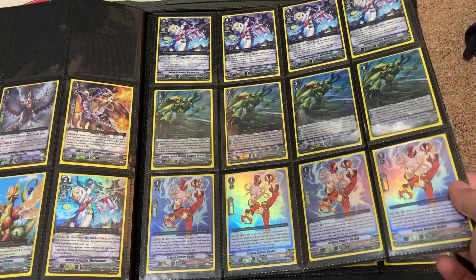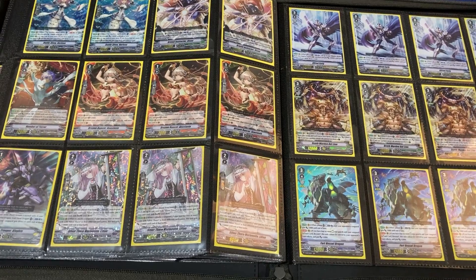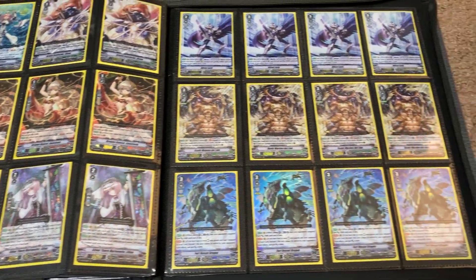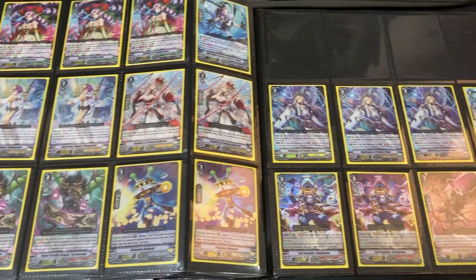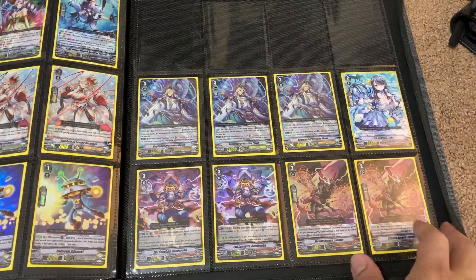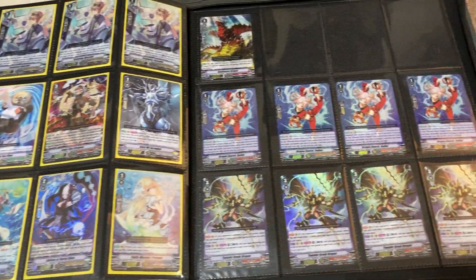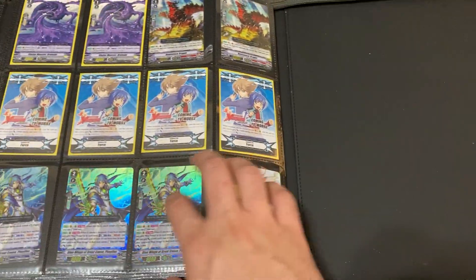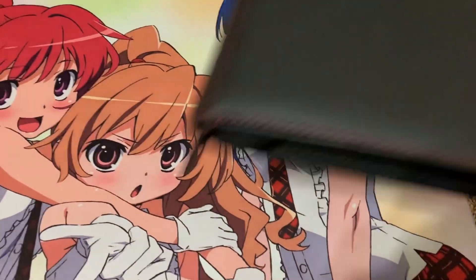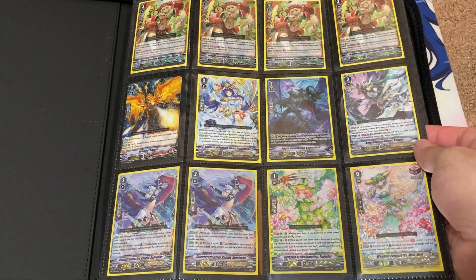If you want to purchase any of the cards you see in the binders, I can do PayPal, Concealed Cash, Facebook Cash, or Cash App — whatever is easier for you. I know some people just prefer to purchase cards rather than trade, and it's faster that way too, since I usually ship out the cards the same day, or the next day if it's too late. I also like to do a $10 minimum when selling cards. But on to the second binder — some of the newer stuff is in this book as well.